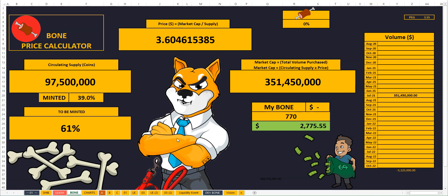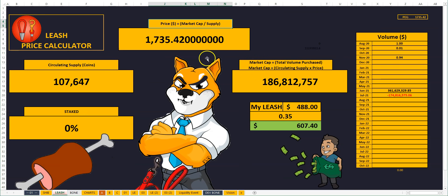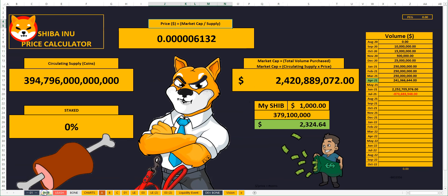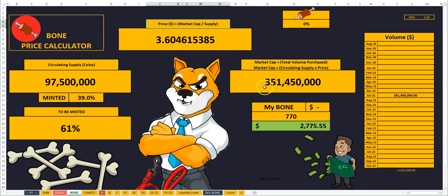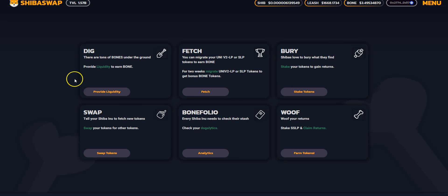Welcome back to Ship Planet everyone, this is Ace. Today I'm going to show you through my full Shiba Inu portfolio. I'm going to show you how much bone rewards I've received during this liquidity event, display that on my bone calculator, show you how much leash I have at the current price, and also how much SHIB I have. The main thing I wanted to show is bone. So we're going to head over to Shiba Swap first.